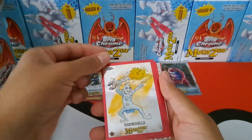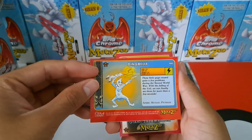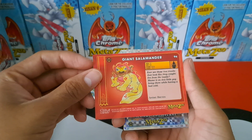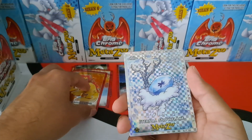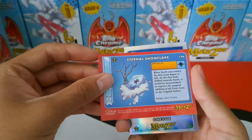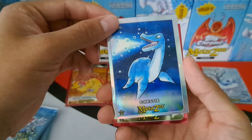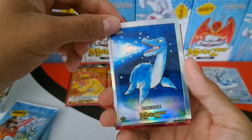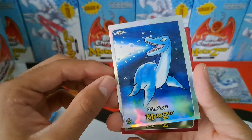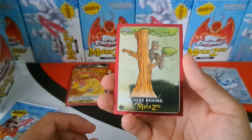Pack two: we've got a base dingbell, and I can see this will be a five-card pack — there's the x-fractor back there. Giant salamander — I prefer this art with the log in his mouth. Our first x-fractor for this box: eternal snowflake. I did not have the x-fractor for this, so it's nice to have. And I didn't have this art for Chessy either — the refractor. I really like this art; looks like he's blasting something out of his mouth. Very nice. And then a hide behind.